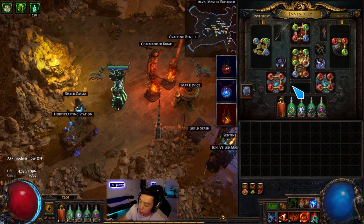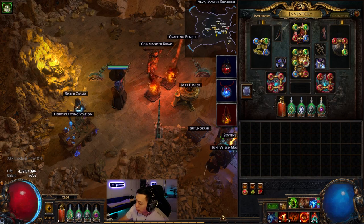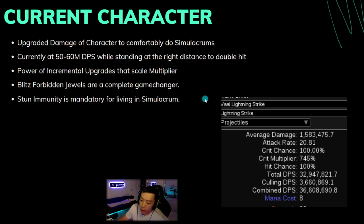You might notice my belt slot is missing — it's not really stolen, someone is helping me with enchanting because I'm trying to get elusive 20 ailment avoidance, which should actually help out a lot. Basically, what is my current character like? I upgraded quite a few pieces and the character is now pretty confident and comfortably able to do simulacrums.